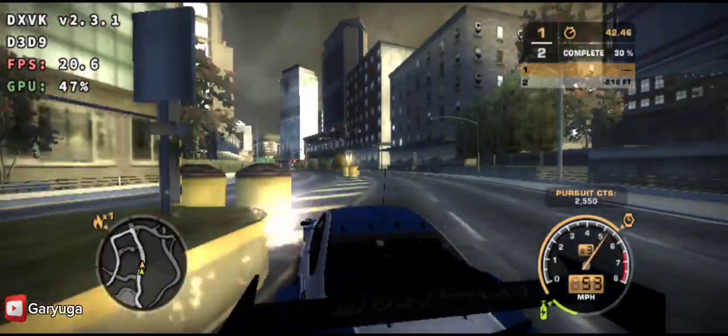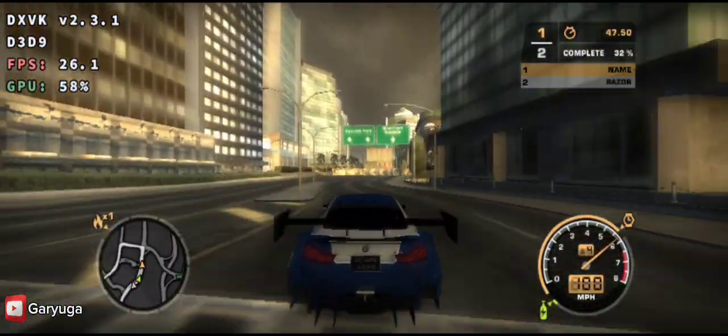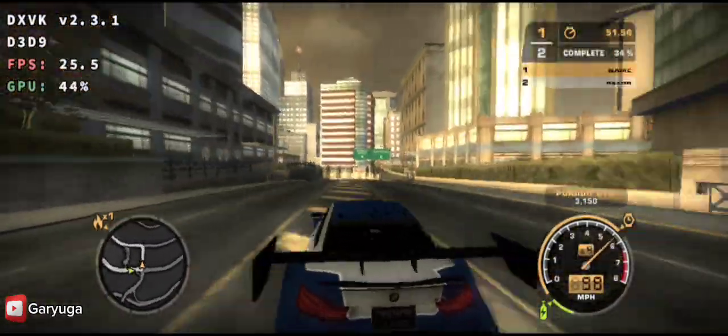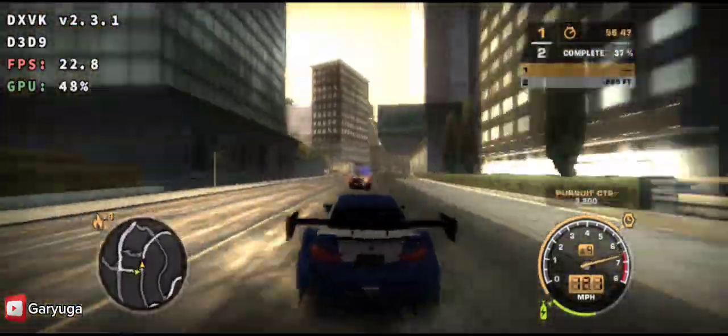10-36, 10-36, multiple suspects fleeing the scene. That's a copy, go ahead. I'm disabled, I can't stay with this guy. I need to drop out. Dispatch, we need more units. Code 6, parties have split up.